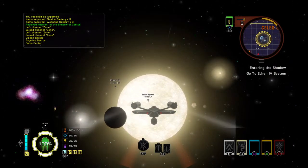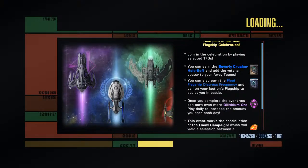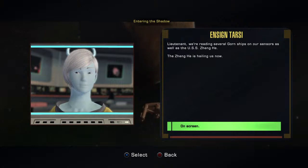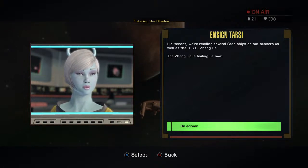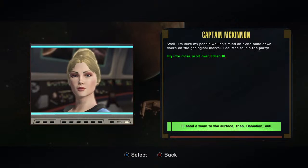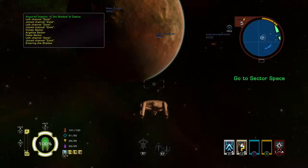Finally arrived. Starting the second mission: several Gorn ships on sensors as well as the USS Zhang Ha. 'Welcome to Edrin IV. I'm Bridget McKinnon, CO of USS Zhang Ha. My science teams are on site conducting initial surveys — this place is quite the geological marvel. The Gorn Hegemony are present but keeping the peace so far. Feel free to join the party.'